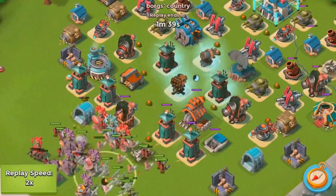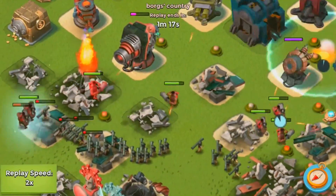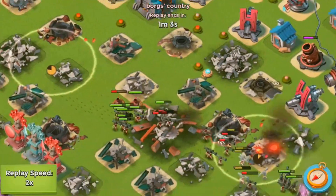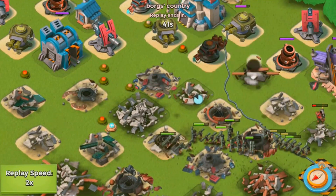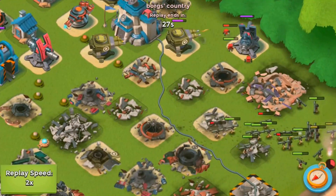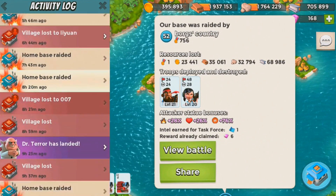He did beat my base though. The boom cannons are going to one-shot his troops, but this guy had HP boost on because these zookas would normally die to my level 21 mines and they didn't. The mortar just goes to work. It was a very easy replay — he definitely made a lot of mistakes. I've seen much better hooka attacks on my base. At that point you want to worry about splash damage, not single-target damage, but he ends up taking it down.